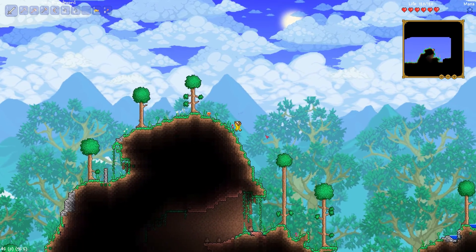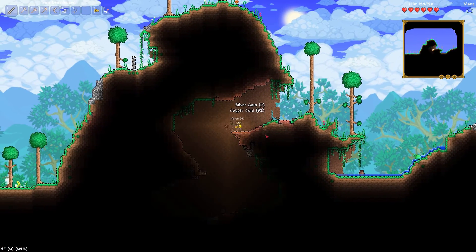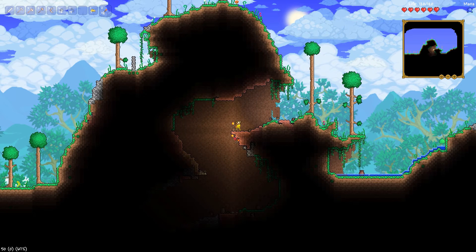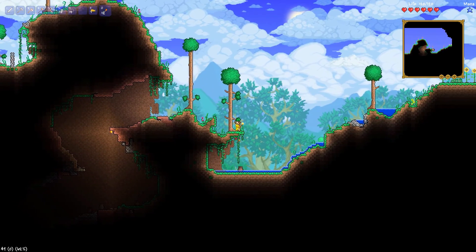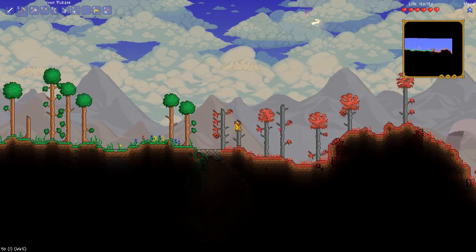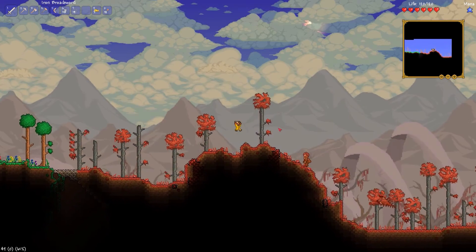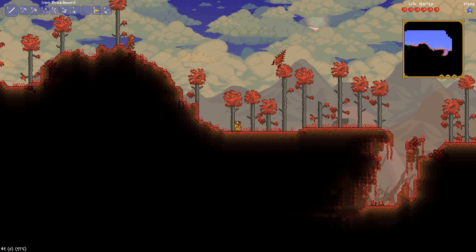Chains are helpful in certain situations, but not always — just like rope. They're very helpful, but not always in situations like this. I guess we'll keep going forward until we find something else. Oh jeez, there's more corruption — I should say it's more taint. I can't believe it. How much freaking crimson is there in this world? This is crazy.